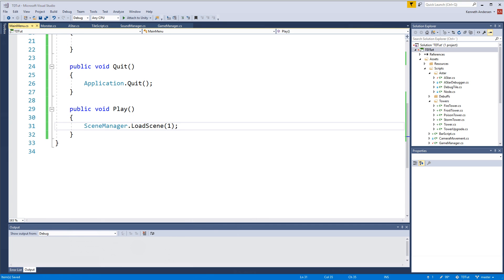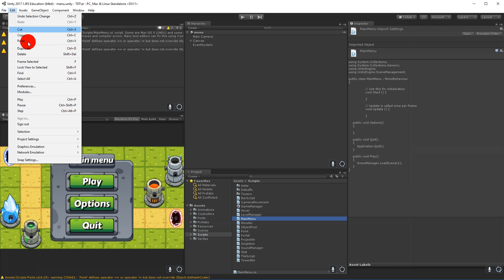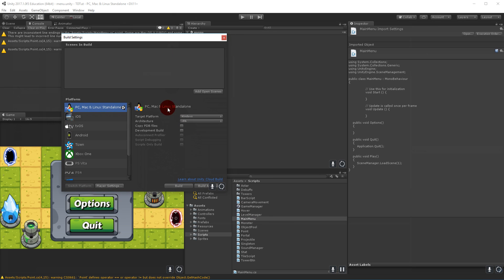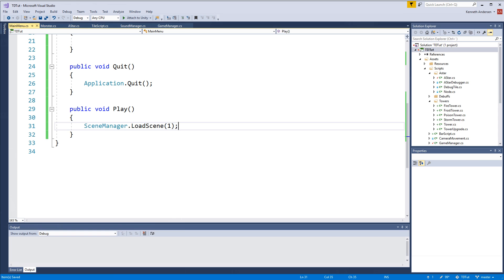Save the script and jump back to Unity. Go to File, then Build Settings, add the open scene and also the level scene. The main menu is index 0 and the actual game level is index 1, which is why we load scene 1 when we press Play.